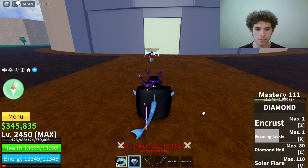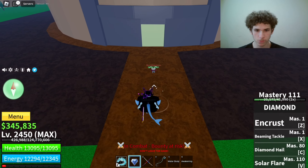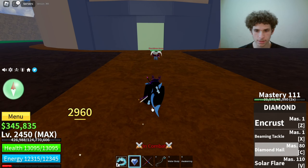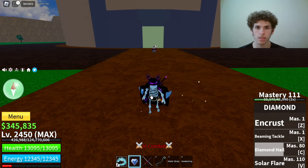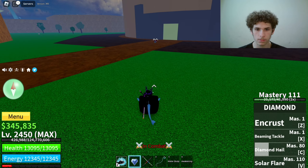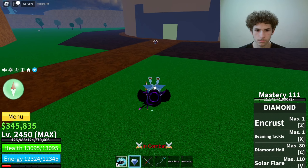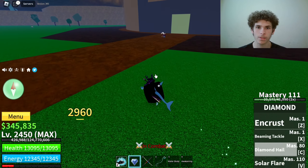The next move on Diamond is called Diamond Hail. Master required on that is 80. This move is basically like a machine gun — if you hold it, it hits for 2,960 damage. If you just tap it, then it won't do that much damage. The range on that move is pretty amazing, not going to lie.